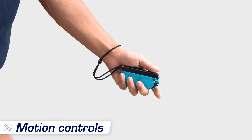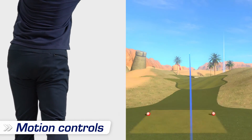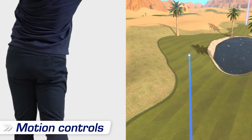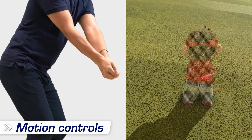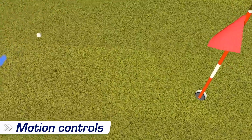In addition to button controls, you can use motion controls by holding a Joy-Con controller like a golf club. The character matches your movements in game, so you feel like you're playing golf for real.